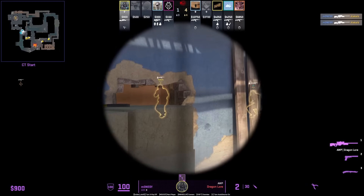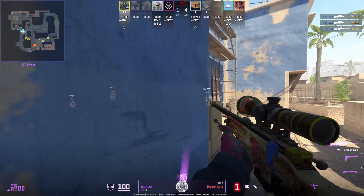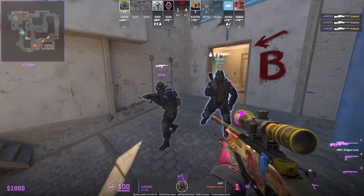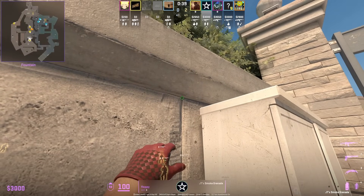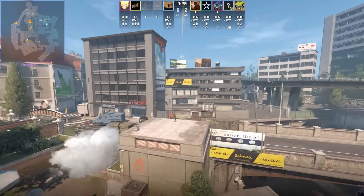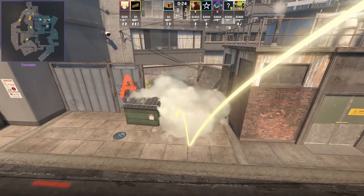G2 are running to save and Monacy holds this very tight angle towards jungle. The most common way pro teams smoke off the stairs from fountain is using this lineup. If you do a W jump throw it goes a little bit further.